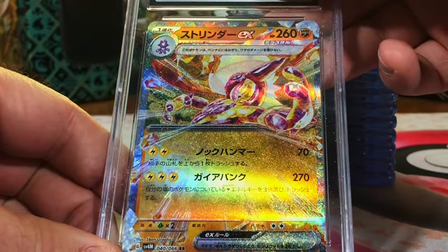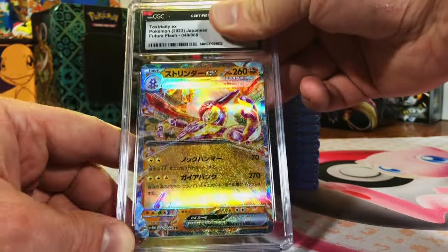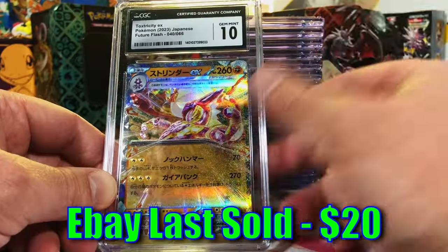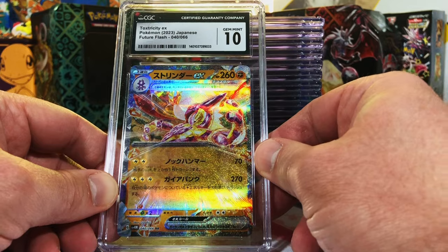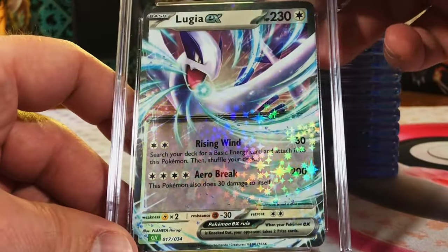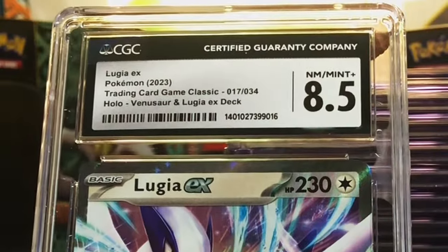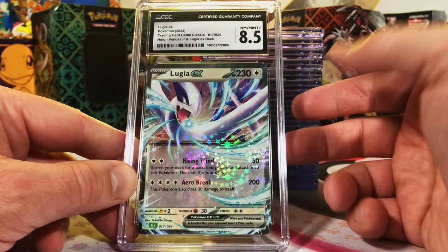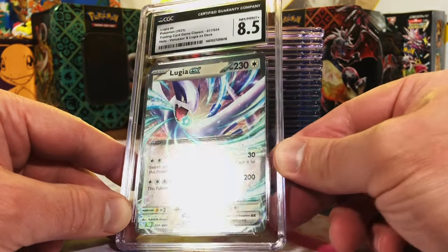We got the Toxtricity EX from Future Flash. I think this one will be more 9 or 9.5. Gem Mint 10 — every time on the Modern Japanese, I hardly ever get less than a 10. Lugia EX, Trading Card Classic. I'm going to guess 9.5 or 10. Uh-oh, I'm way off. Hey, we'll take it — that's not too terrible, but I don't know if I agree with that one.